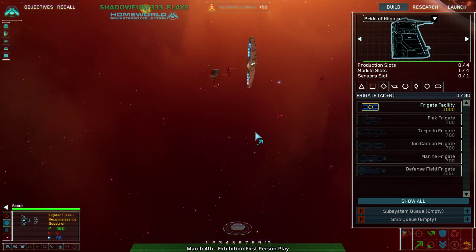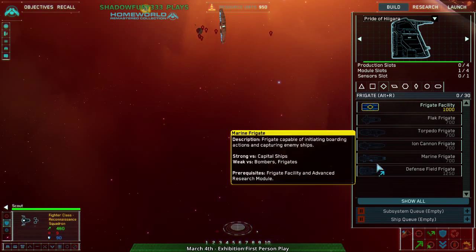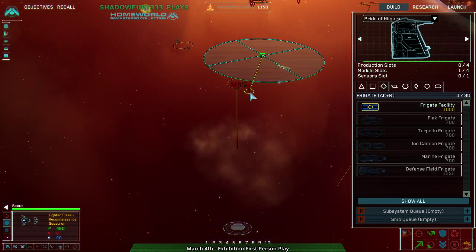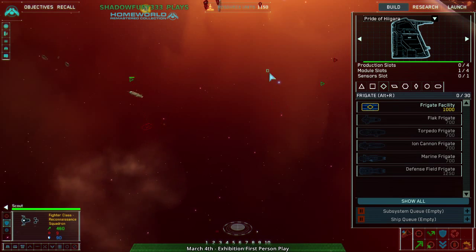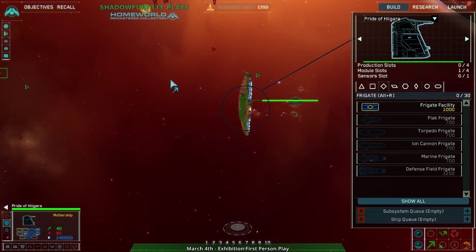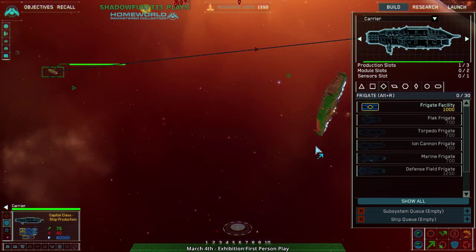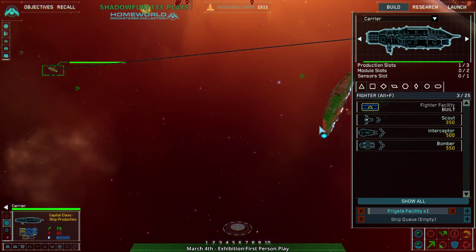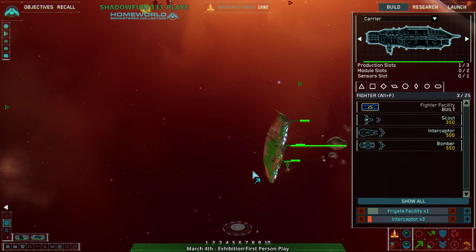Looks like they're actually playing Higarans — they have the exact same ship, exact same engines, all that stuff. So, one of the things you've got to make sure you do is make sure you know what your opponent's up to, and your opponent does not know what you're up to. I can make that. I can also queue interceptors so that I get that done.